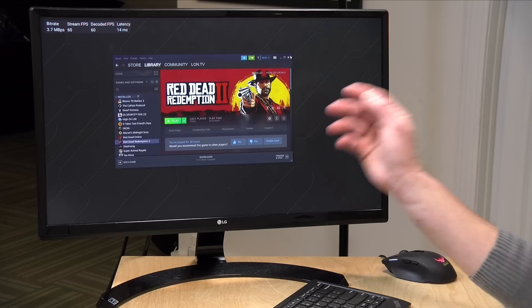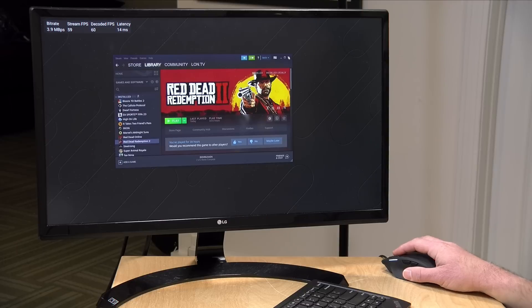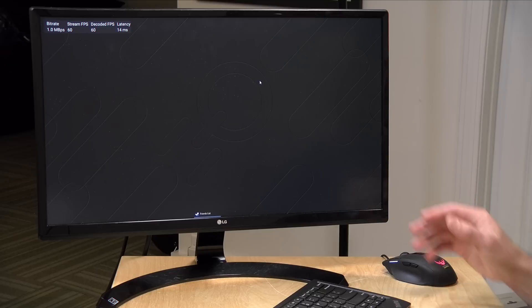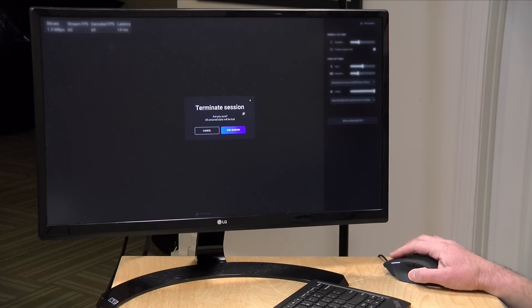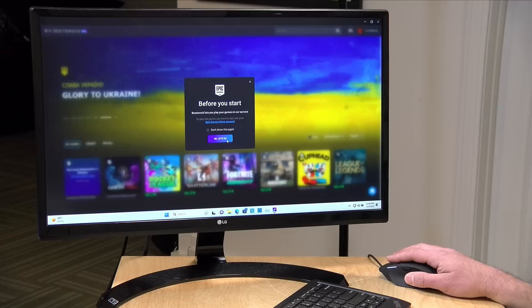One thing I forgot to mention: when you quit the game, it brings you back to the Steam menu and you have to close out the session to get out. One way to do that is by hitting Ctrl+F2 and going up to End Session. It's not the most elegant process jumping in and out of games, but once you get used to it, it's not too difficult. There are varying controls depending on your platform — on the web browser you'll see a control pop-up to end the session.